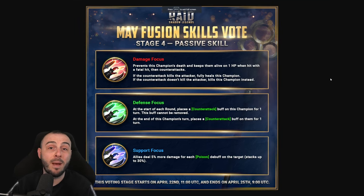Stage 4, the passive skill. The damage focus prevents this champion's death and keeps them alive on 1 HP when hit with a fatal hit, then counterattacks with the basic skill. If the counterattack kills the attacker, it fully heals this champion. But consider - if you get smacked by a Taras or stronger champion, are you really going to kill them back? Even a UDK can put this champion on 1 HP, and UDK will barely take damage from the basic skill. If the counterattack doesn't kill the attacker, it kills this champion instead - so it's not the best passive.